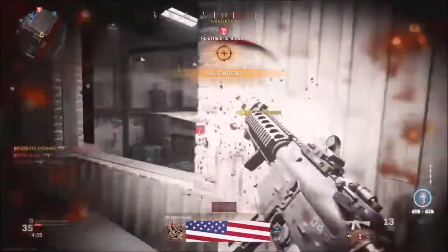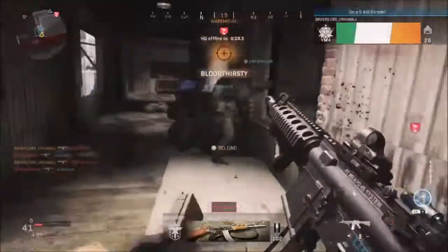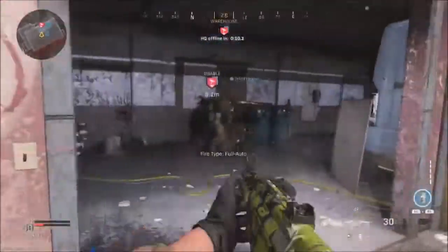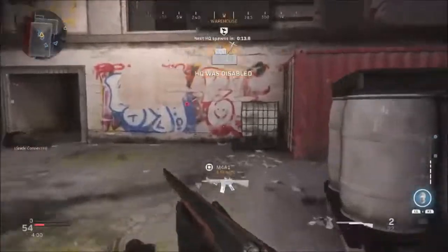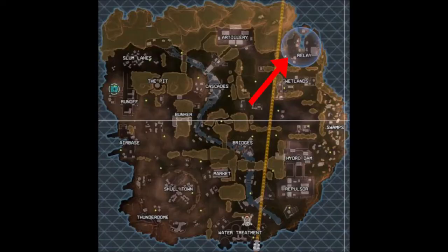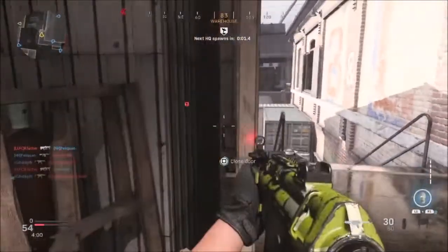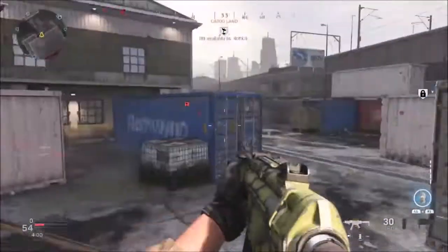I'll put an image up so you can see what I mean and what I think the points of interest will be for the Call of Duty Battle Royale. The points of interest for the Modern Warfare Battle Royale are going to be: Bank, Fire Station, Gas Station, Gun Store, Pharmacy, and Police Station.